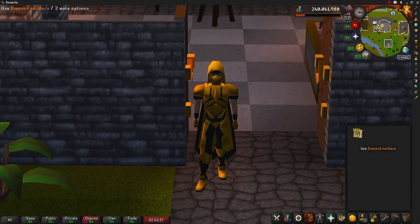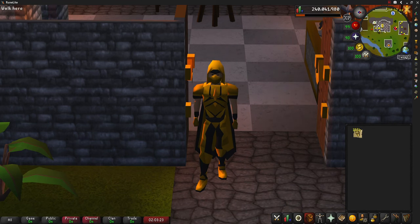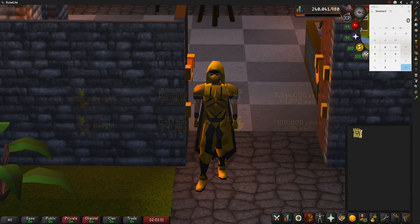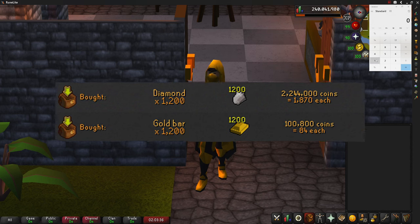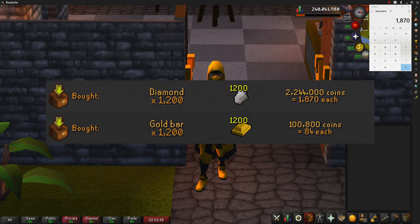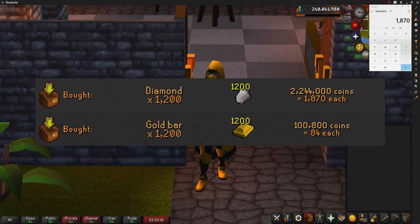Here in my inventory is all of the necklaces we have managed to make over this one hour. We managed to make 1,224 necklaces. Let's go ahead and bring up the picture on screen so we can see how much we paid for everything, and I'll also bring up a calculator.